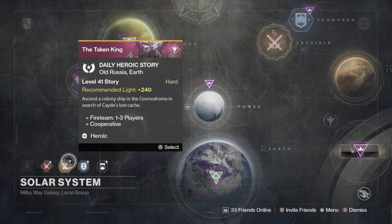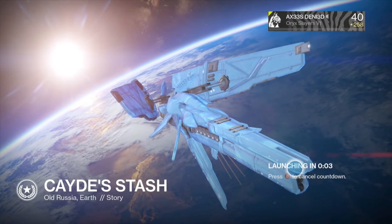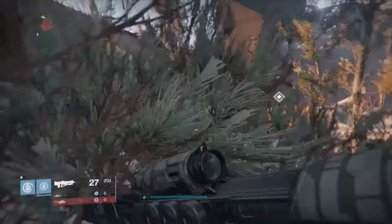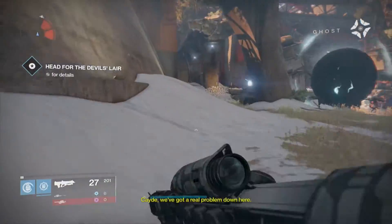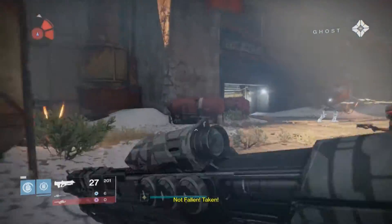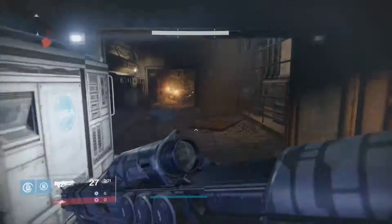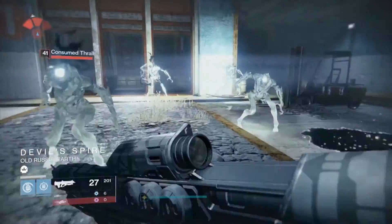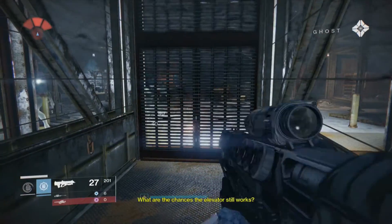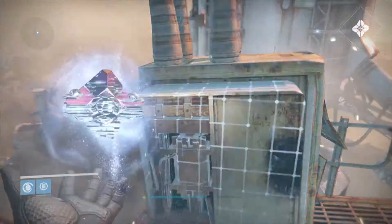So first what you want to do is you want to go to the mission — I've clicked the Daily Heroic but it's a mission called Cade's Stash — and then once you have started that up you will spawn in Earth. You just want to go to the checkpoints and then you want to go to the top of the elevator, and you'll just go through this bunch of crap and then once you are on top you'll have to hack into a system and then make the bridge go across.